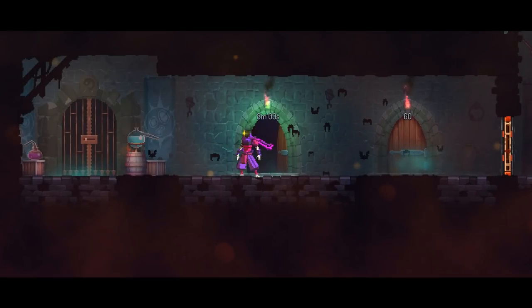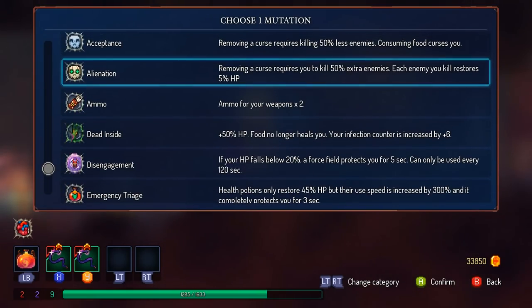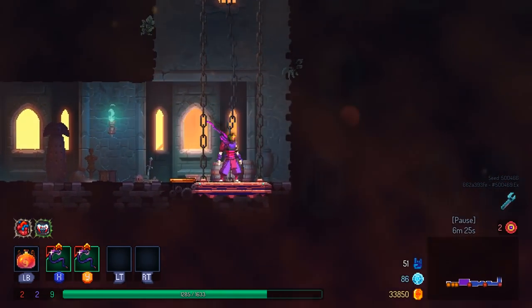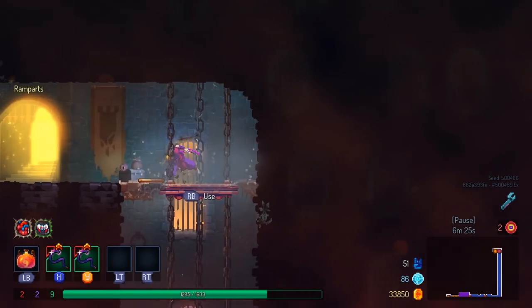Old habits die hard even in terms of video games. I also noticed that I had 51 kills there — I really should have just waited until I was able to get the next door. The best case scenario is probably getting another amulet, but it could have been useful.